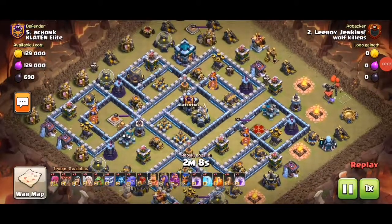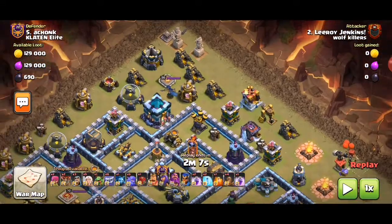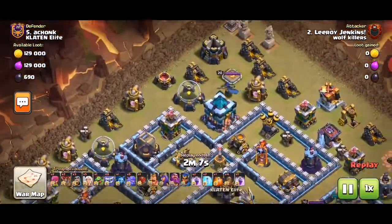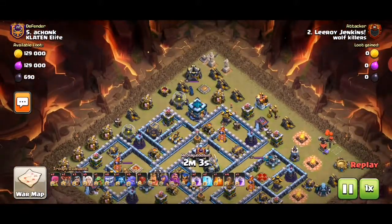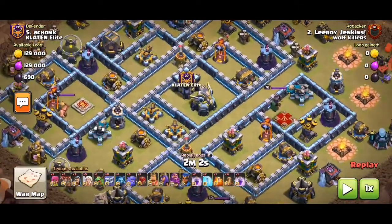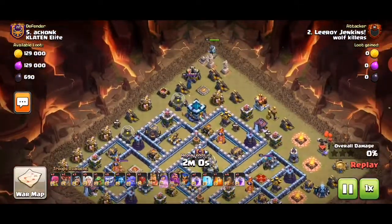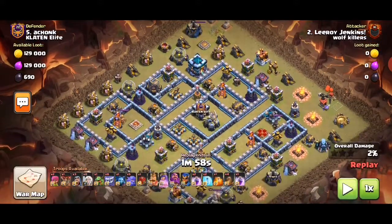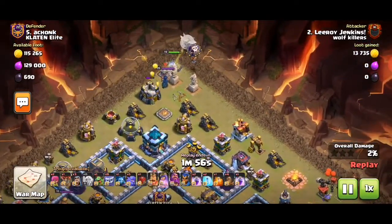Hey guys, Tom here. I'll show you another CWL replay. Notice the town hall is outside in the open, and the layout is just bad — just bad. So the Queen starts walking from the top.